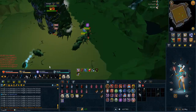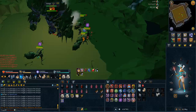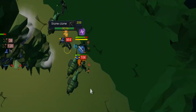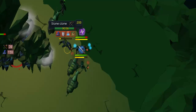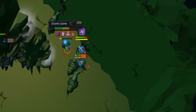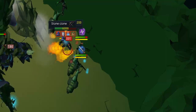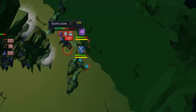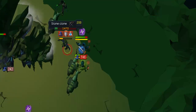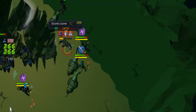Everything else on phase 4 is normal. The minion is a clone of your character. All you do is use the first stun you can get — if you don't have asphyxiate, use impact, which is the mage stun — and kill it as fast as possible. I've slowed it down for you so you can see it properly. And that's about it for phase 4.